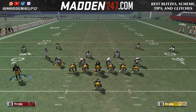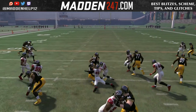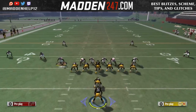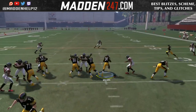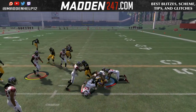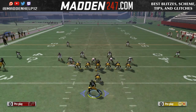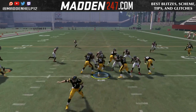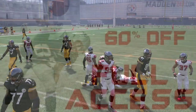That allows us to have better running room and better blocking schemes with one-on-one blocking. Hopefully they don't get block sheds, but block sheds are part of Madden 17, as everyone knows. Sometimes you're just going to have to deal with a quick block shed, but this is a really good quick hitting play. Watch here when we motion the running back out — that cornerback actually pops out a little bit, which gives us enough room so he cannot shoot in and tackle us in the backfield.